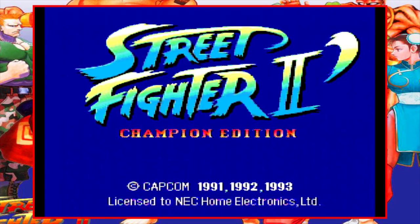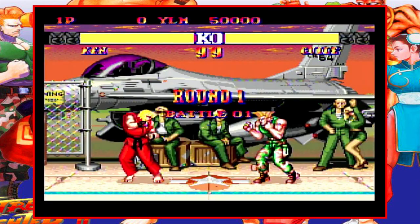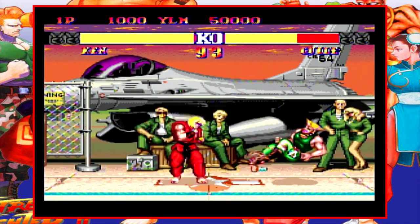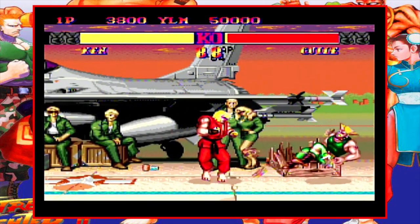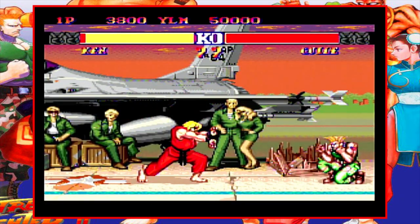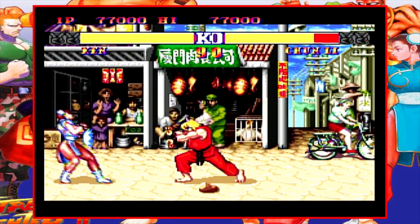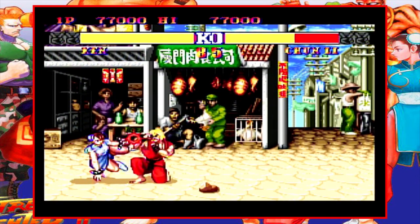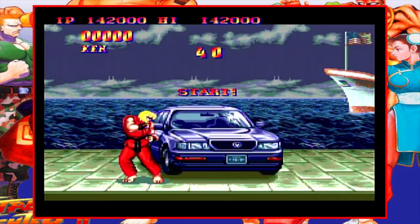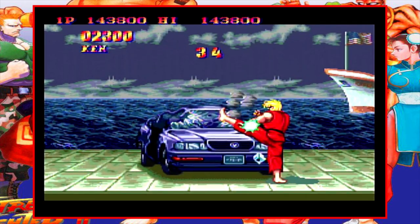This is a 1993 release developed by Capcom and published by NEC. It's a port of the second version of Street Fighter 2 released in arcades the previous year. It's pretty amazing that this game runs on the PC Engine, because the console only has an 8-bit CPU with a 16-bit graphics processor. Most Hue cards are at max 8 meg games, but this game is a whopping 20 megs — more than double the size of the average Hue card — and it shows, because this port actually competes with its counterparts on the SNES and Sega Genesis, with a lot of people saying they actually prefer this version over those.